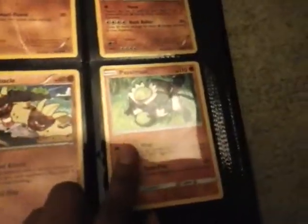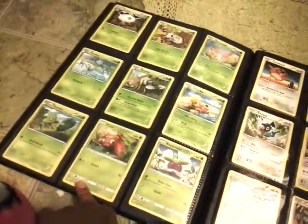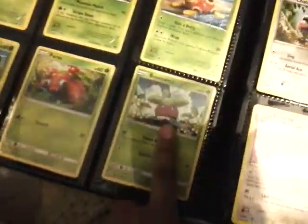I found two water types from Sun and Moon: Primarina and a Dewpider. I still have the evolutions. I have a duplicate of Larvitar, a duplicate of Riolu, I found Passimian — I can never say that, sorry — a duplicate of Burmy, and I found Pettis and Bounsweet.